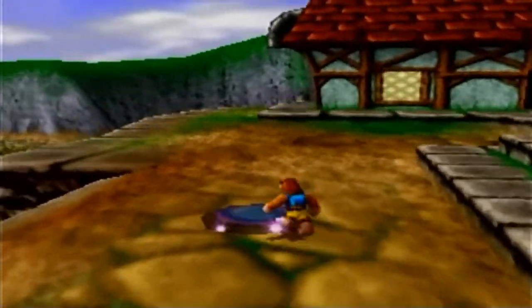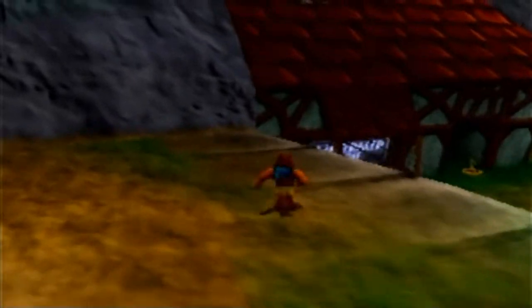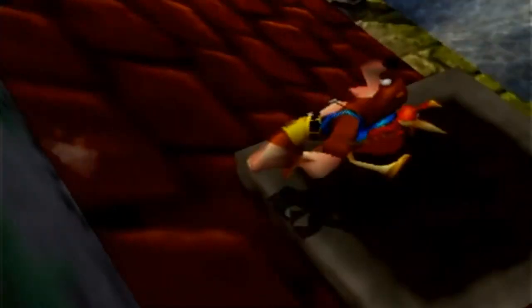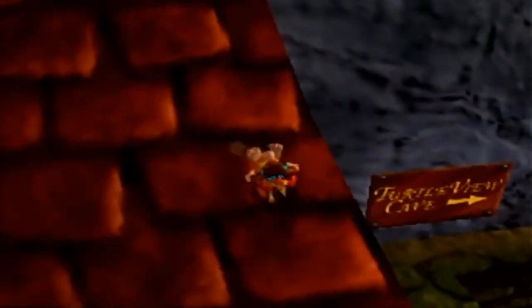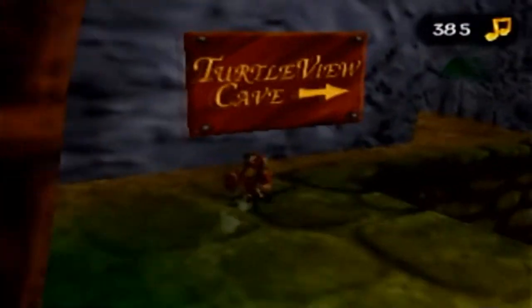There's a warp pad right here — let's pick it up. Maybe we can Talon Trot on the roof of this place. Sure can. That chimney doesn't actually have a real chimney — he just made something that looks like a chimney and then painted the top black so you can't fall down it. We'll collect the notes; we're not going to go inside just yet, though.